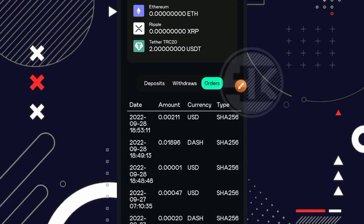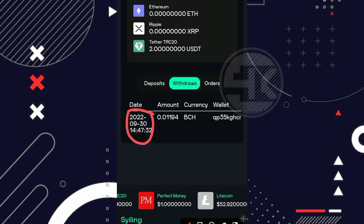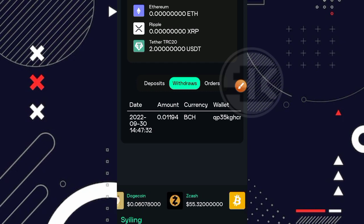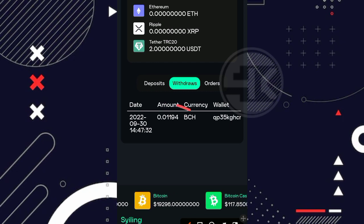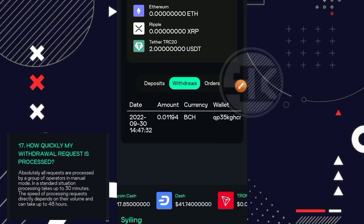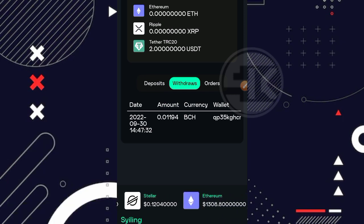Selanjutnya disini kita langsung masuk ke bagian menu history withdrawalnya. Nah ini adalah history withdrawal saya yang kemarin ya, pada tanggal 30 September 2022. Disini sebesar 0,01194 Bitcoin Cash. Saya mencoba penarikannya ke Trust Wallet ya teman-teman. Dan sampai dengan saat ini untuk penarikan saya yang ini, ini belum masuk juga ke dalam wallet saya. Kalau kita baca di bagian FAQ-nya, itu paling lama proses penarikannya sekitar 48 jam. Dan disini sudah lebih dari 48 jam, alias sudah mau mencapai 3 hari teman-teman.